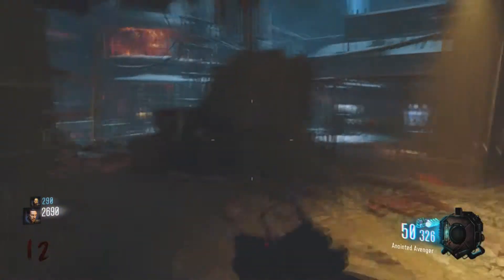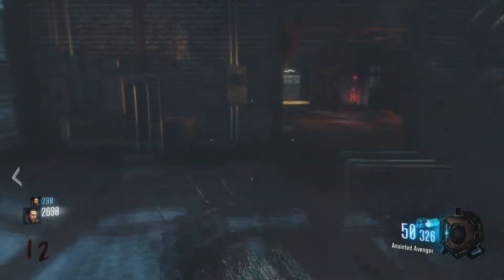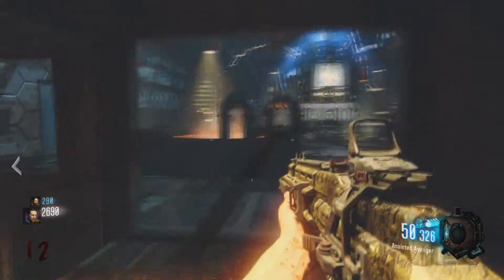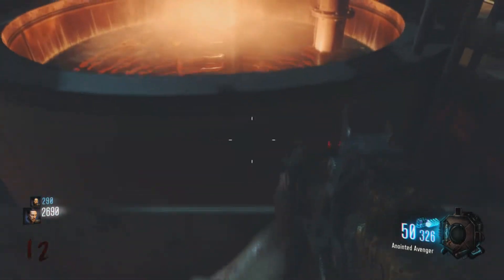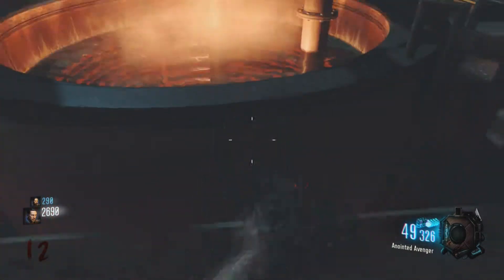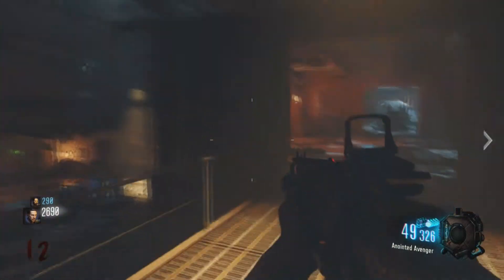From there, for the last one, go across the bridge and work your way over to the other teleporter pad. This one is a little bit trickier to find — you are going to have to jump a little bit to see it. As you can see, I am going to go ahead and jump so you can get an idea of where it is at. It is actually located at the bottom there.